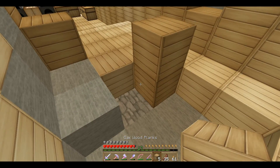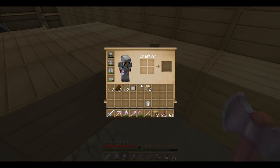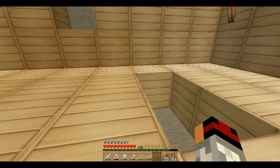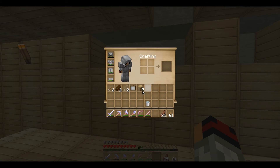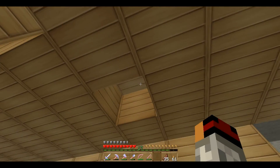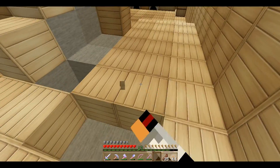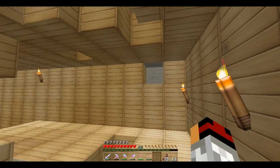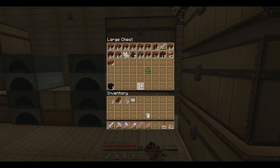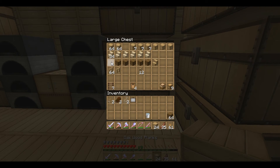Welcome to another episode of survival Minecraft where we are fixing up our little home here. A creeper was standing right here for no reason whatsoever — there are lights everywhere, we need more.